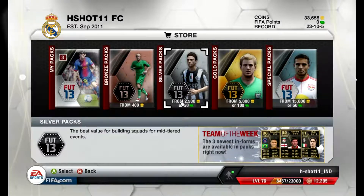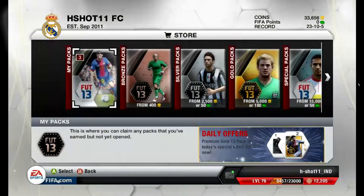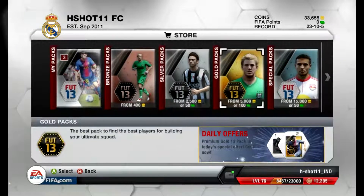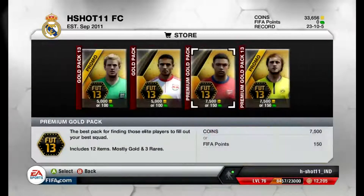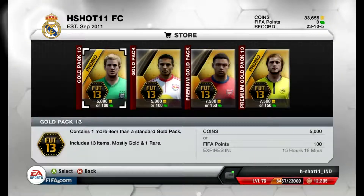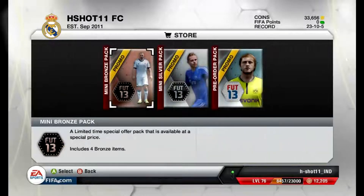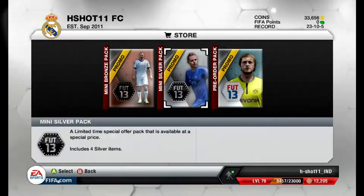Hello guys, welcome back to a new episode of FIFA Ultimate Team pack opening. This is the fifth episode. Today we are going to open four 7500 packs — today being a promo offer we get 13 items in the gold pack — and we are going to open my packs that I got during the course of these few days: the pre-order pack, the mini bronze pack, and silver. Let's get started.